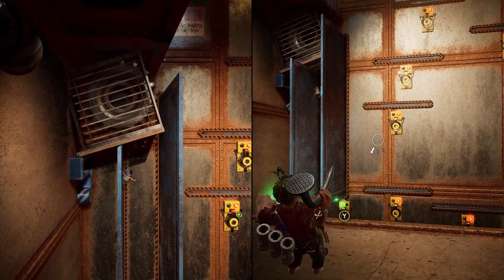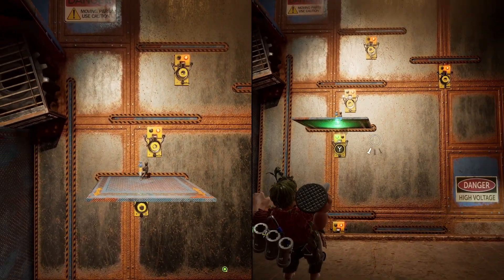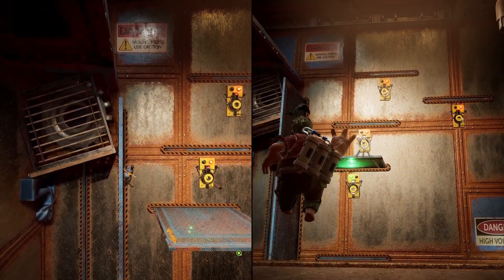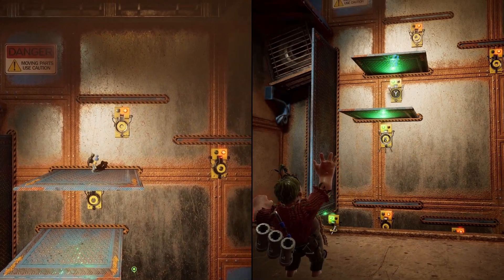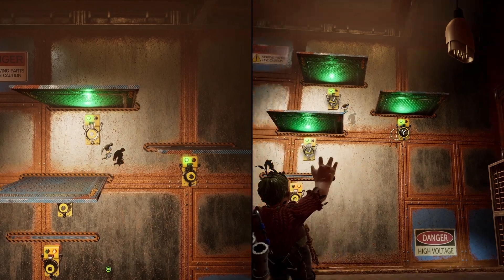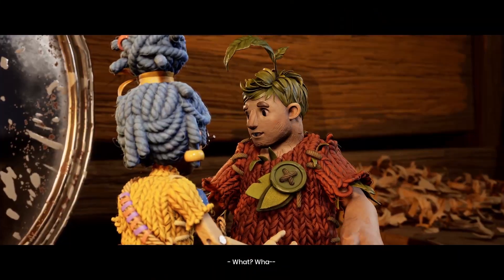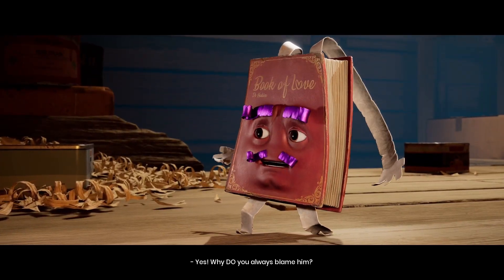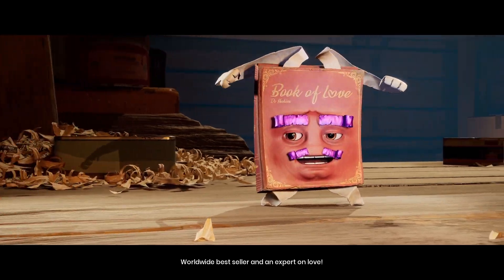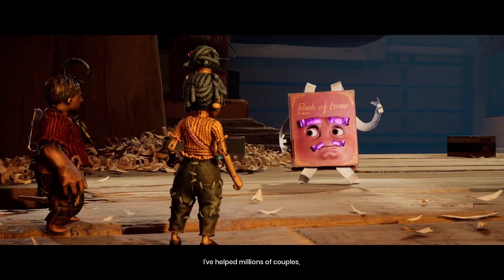In terms of story, it's not that impressive. Having played A Way Out, I had other expectations about how it would evolve — I thought you would discover flashbacks of how they ended up in this situation, and then work towards healing. But you only get hints through some conversation, and that's all there is. Also, the story feels more childish. The book character is kind of annoying — I understand what they're trying to do with it, but it's just too much.